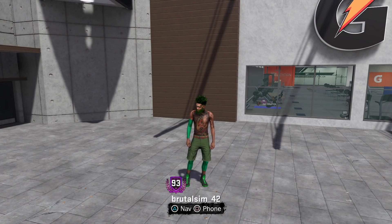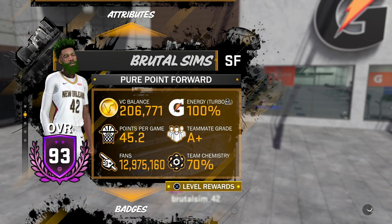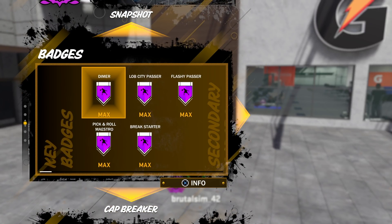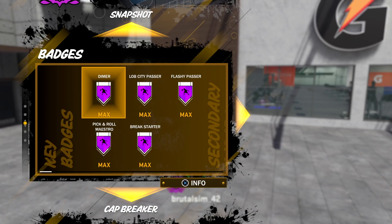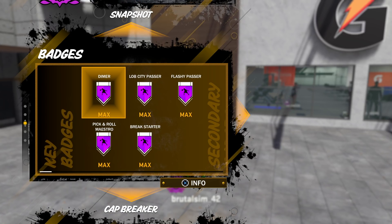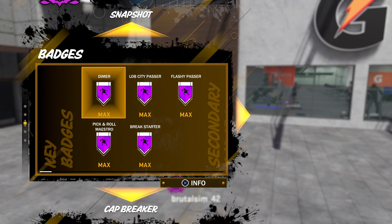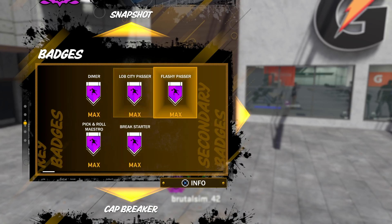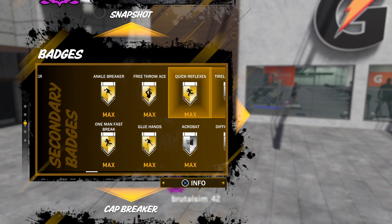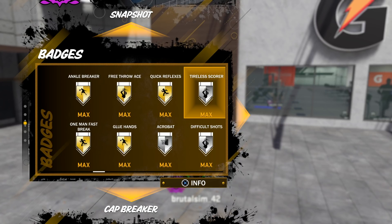As you all see right here, I got myself to a 93, and not only that, I maxed out all the badges as well when I got to a 93. So let's run through these badges really quick. At Hall of Fame I got Diamond Love, City Pass, Flashy Passer, Pick and Roll Maestro, and Break Starter. At Gold I got Ankle Breaker, One Man Fast Break, Free Throw Ace.